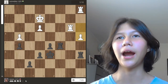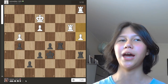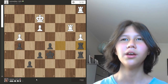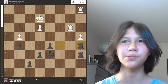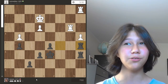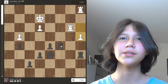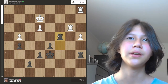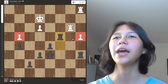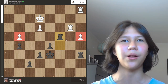White played pawn to a4, and this brings us to the heart of the lesson: advantage capitalization. I played rook to a5, which was not the best move. Too often we forget to seize the moment, and this was one of those moments. Can you find the better move? The move was rook to c4 — attacking both pawns at the same time, and white can't save both. It would secure the win of a second pawn and most likely the game.